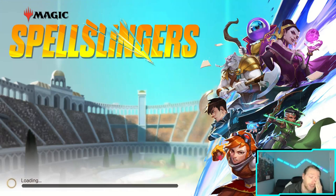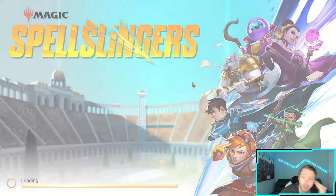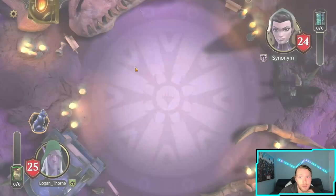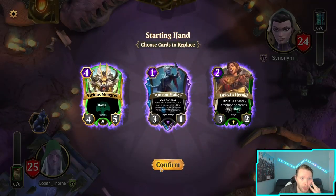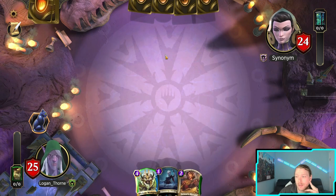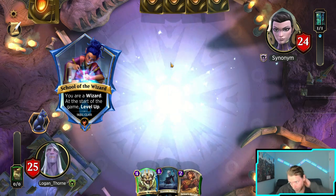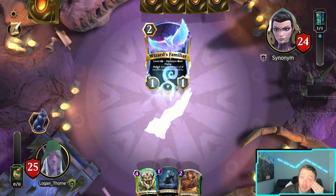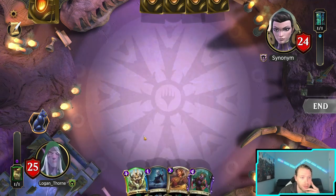Okay, this is basically the matchup I was dreading — versing Liliana. I was this close to putting Olivia Valderin as my last legendary instead of the four-drop that makes the Silent Strikes, just because I thought it'd be funny to take her. I have no idea if I can win this matchup and I don't think I can — I'd have to draw really well and they'd have to draw really badly. But I'm gonna try. They're running this version — I kind of like it because it gives you more grindy play against control.